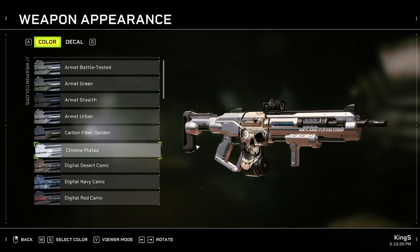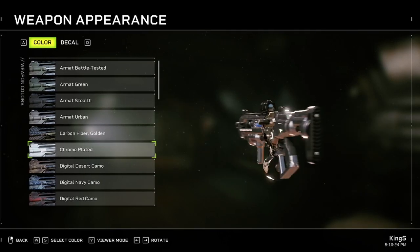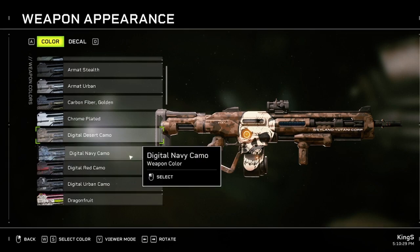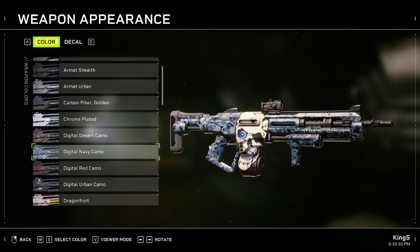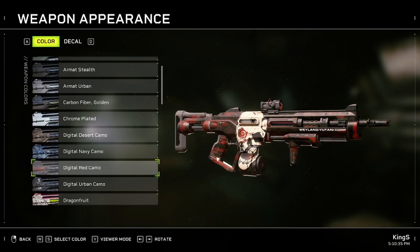The next one is Chrome Plated - kind of bright but I kind of like it. Then we have Digital Desert Camo, Digital Navy Camo, Digital Red Camo, and Digital Urban Camo as well.